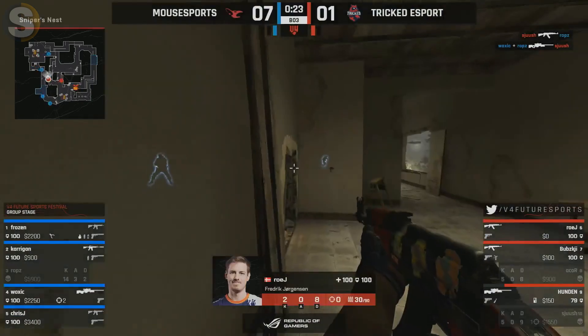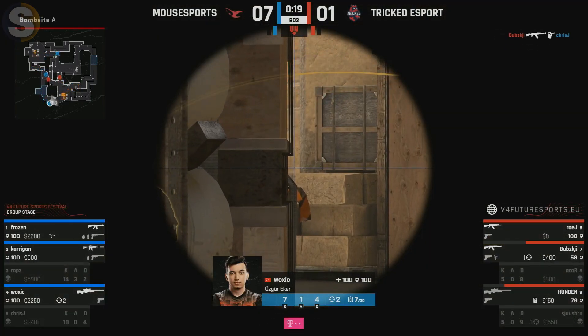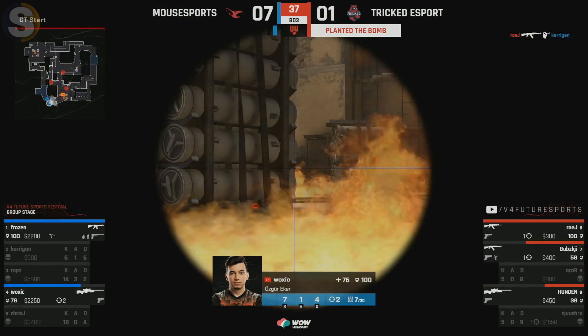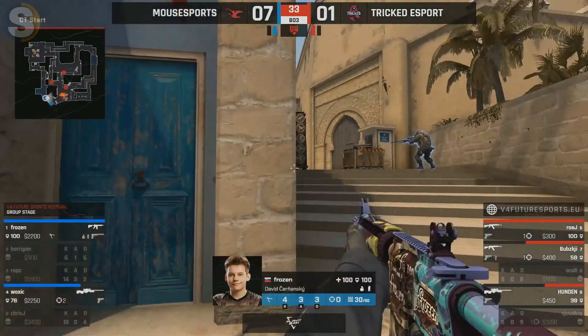Voxic is here to help defend. Rose has managed to gain some ground — he's gonna find Chris. He peeked through from Karrigan, achieves nothing. And the bomb is gonna go down. It comes down to a retake from Frozen and Voxic, and they've got so much left to do.